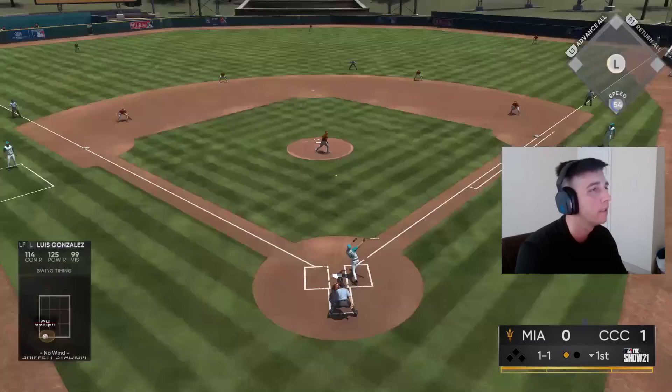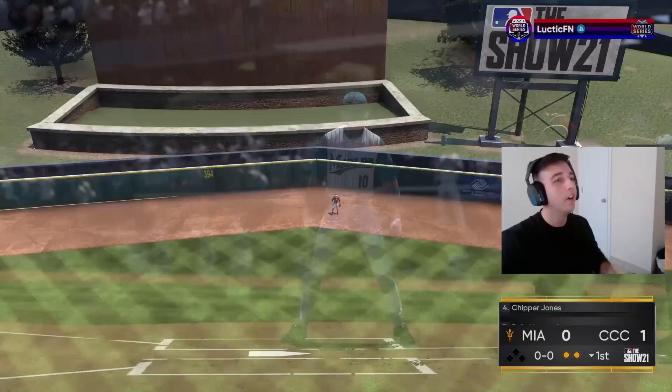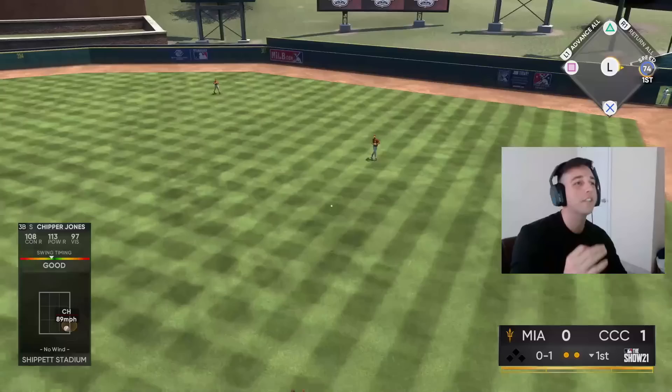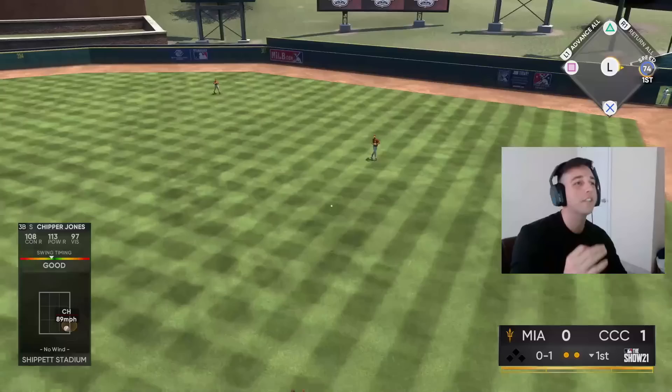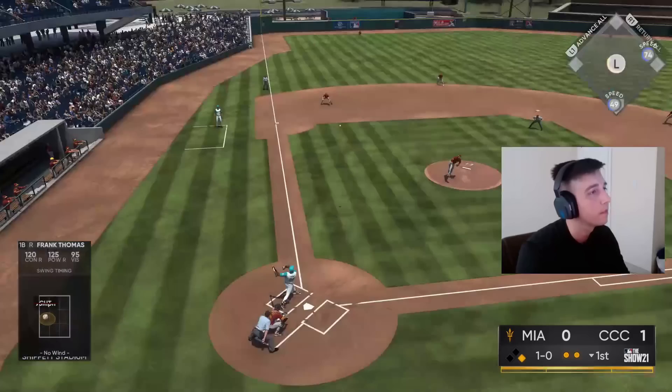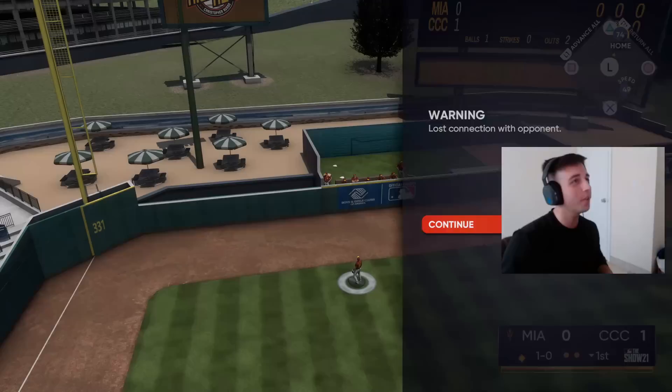Luis Gonzalez on the first swing — is that gone? That better be gone. Luis just got trolled — he's got 125 power, how is that not gone? Oh my god, look at that swing. That's gonna be a base hit through the hole — good swing right there with Chipper. I just got trolled. I hate getting trolled with a debut. Big Frank gets a cutter middle in and we do not miss that one — can't throw that there. Frank gets his bomb but he just misses it, almost landed.